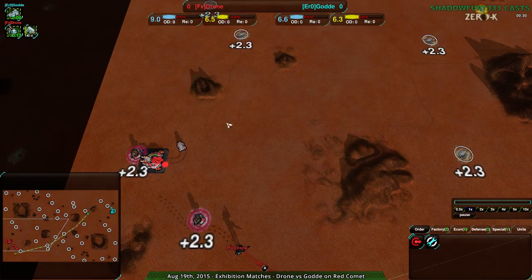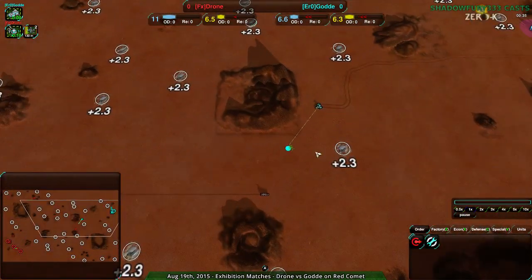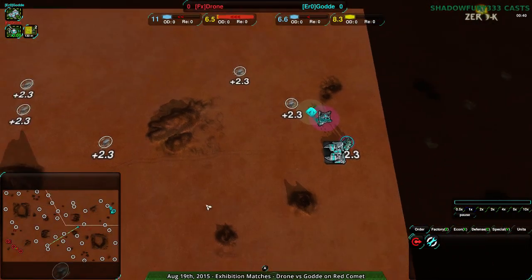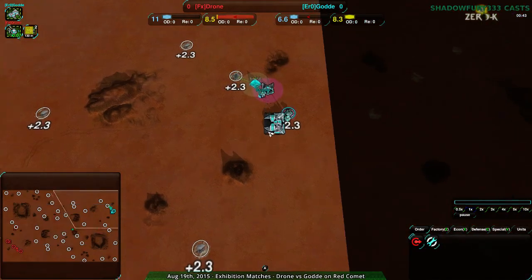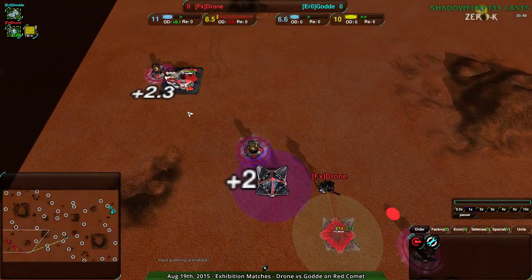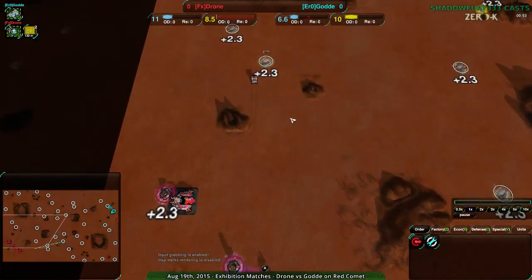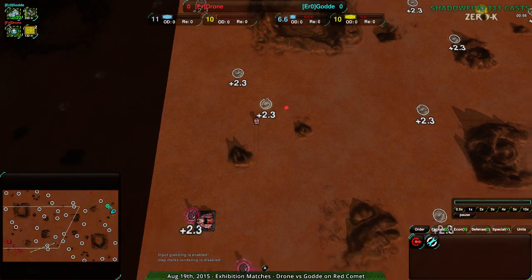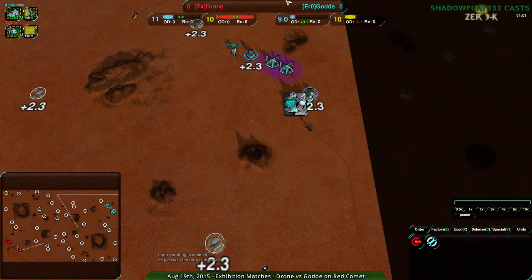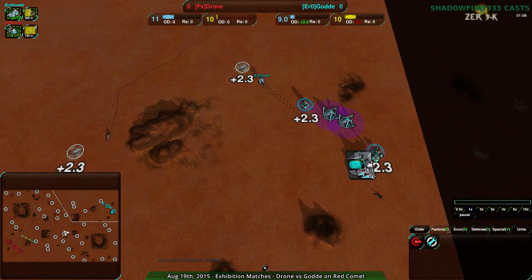Drone is going for a pretty typical setup with the mason coming out very quickly. Gouda is going for the Kodachi but not going for the early welder, interestingly enough. Drone, on the other hand, is going very quickly for basically everything — the aggression quickly, the economy quickly, going north quickly. They're getting a very massive economic lead early on, while Gouda is not able to do as much, at least not in terms of economy. They are going to build up slowly but surely.